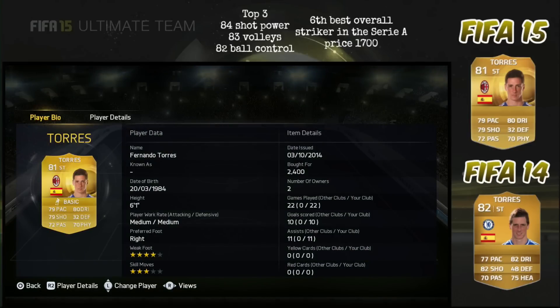Looking at his base card, we can see that he's been downgraded to an 81 overall striker with 80 dribbling, 79 pace and 79 shooting. If we delve deeper, you'll find that his top three include 84 shot power, 83 volleys and 82 ball control. He has three star skill moves and a four star weak foot, and he does have the all-important finesse shot trait.